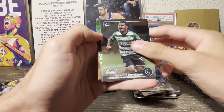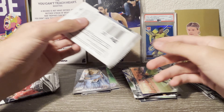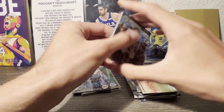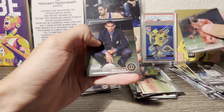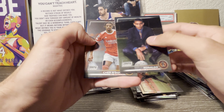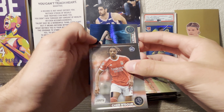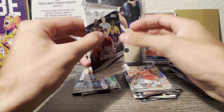Next pack: Marc Casado rookie, Gavi, and a Gold Glimpses of Eduardo Camavinga — nice one. Got Carvalho, Chiesa, and our blue prism here is Marco Van Basten for AC Milan — an old card, but a nice one. I'm an Inter fan, so I loved Inter beating AC Milan in the derby last weekend.